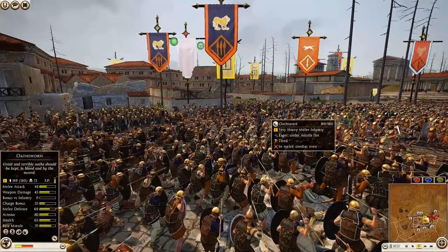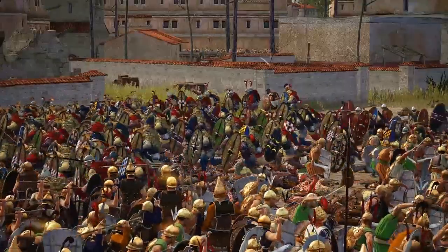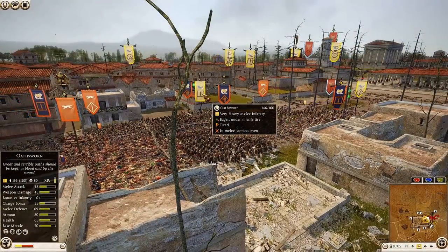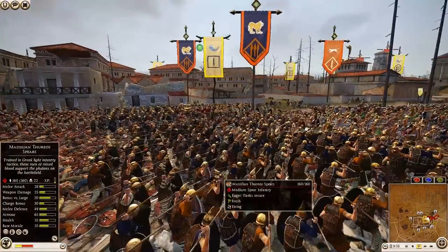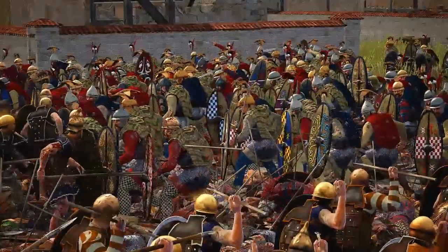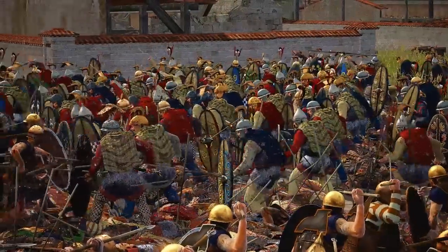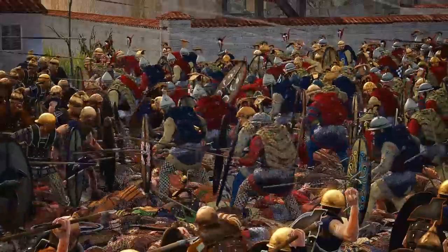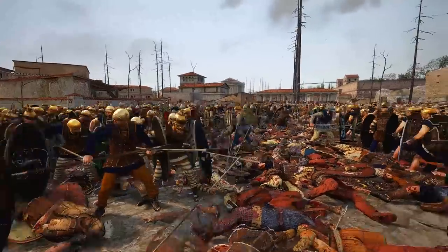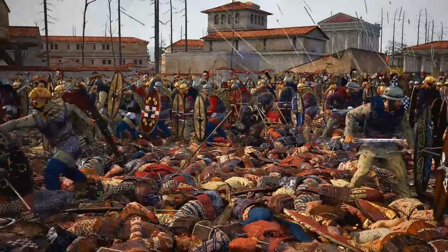Javelins coming in on the Osworn — they're now suffering javelin volleys from the Massilian Thoreo Spears. One unit charges into the fight. Up to 80 kills for the Osworn, lost 14-15 men. The Massilian Thoreos are getting some very good shots in, and this Osworn unit is getting absolutely shredded — look at all the javelins coming in.